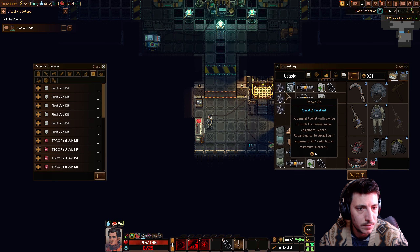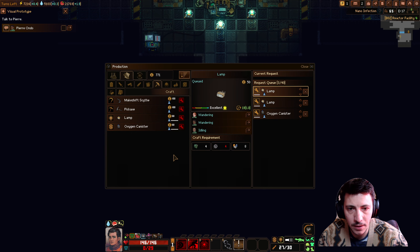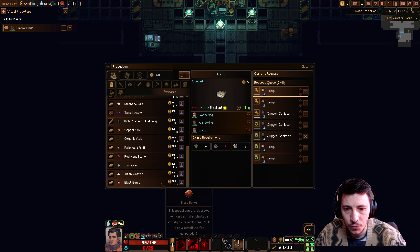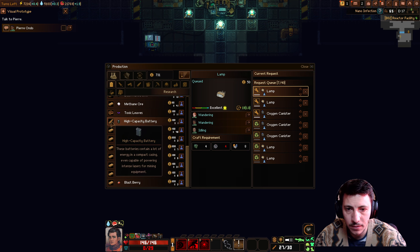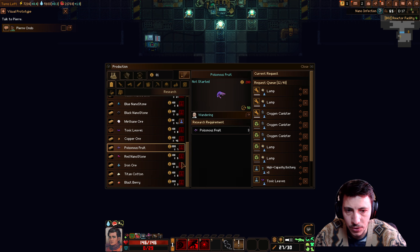Okay, that's better. We made a pickaxe — yes. Let's make some more lamps and oxygen canisters. I need this machinery. Research — facility level not met. High capacity battery — let's do that. We'll do the toxic leaves research and cave mushroom research. Research as much as we can here. Alright, we're out of money.